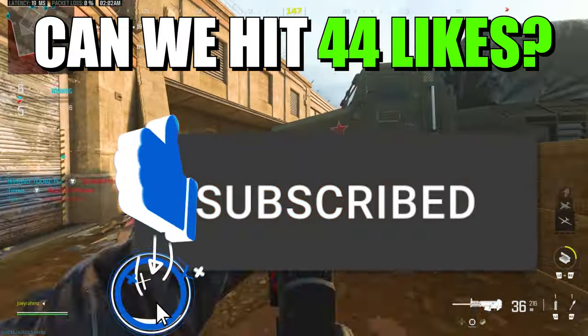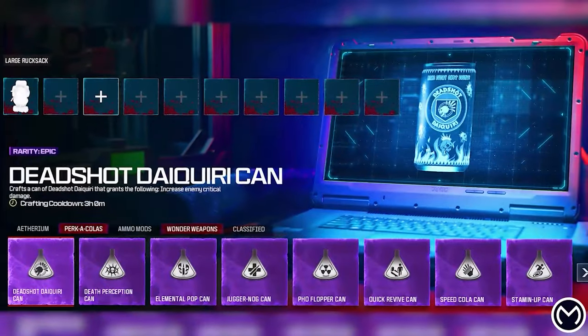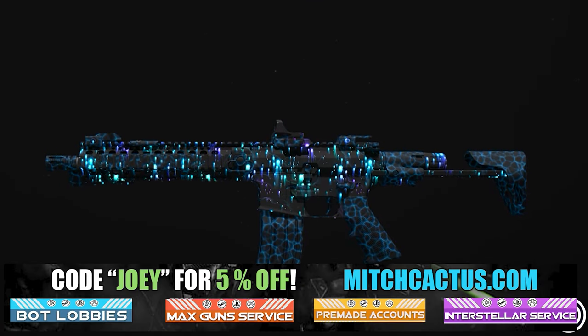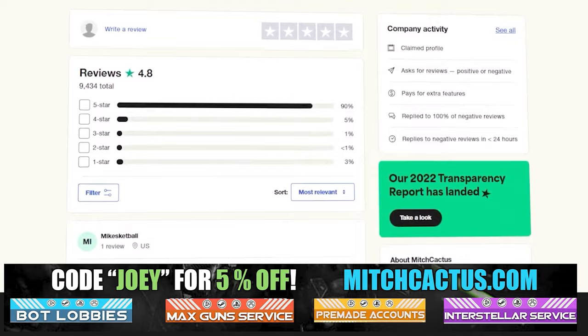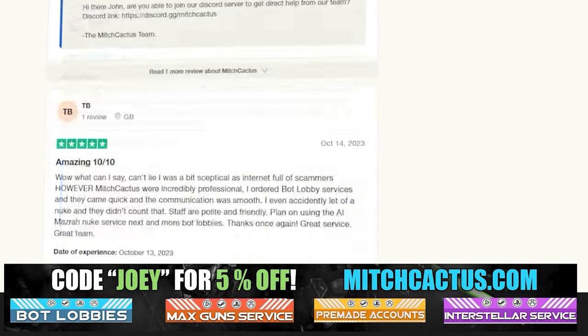Let's take a quick look at my sponsor for this video, Mitch Cactus, because he offers a range of services for Modern Warfare 3, including camos and more camos for both Modern Warfare 3 and Modern Warfare 2. He's also got pre-made accounts for Modern Warfare 3, zombie schematics boost, and the nuke skin boost. Over 10,000 customer reviews — check it out yourself. Use code Joey for 5% off, links in the description.